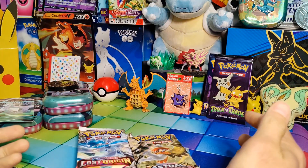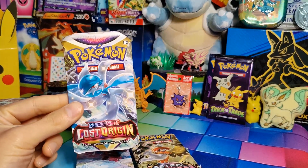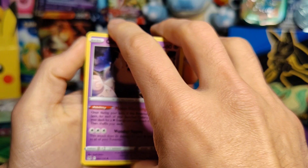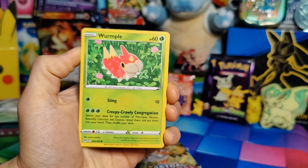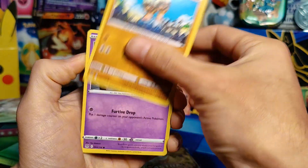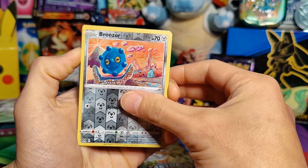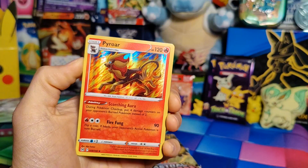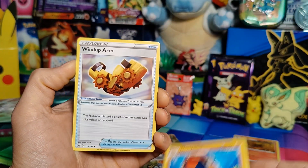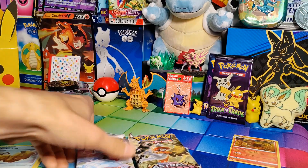Let's go with Lost Origin first. Alright — Clefairy, Wormple, Murkrow, Binacle, Ghastly, a reverse holo Bronzor, and a holo Pyroar — pretty sure I have this. Energy, Haunter, Hariyama, and a Wind-Up Arm. Nothing out of our first Lost Origin pack.